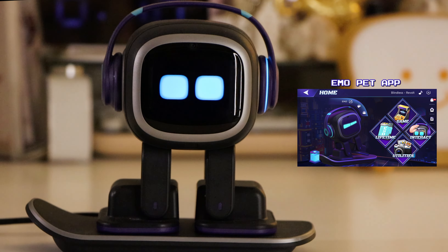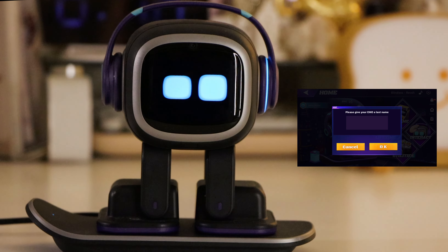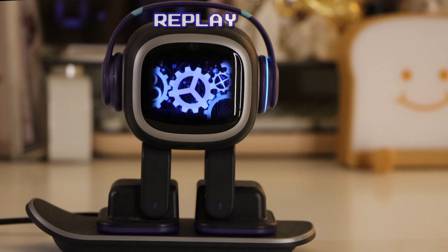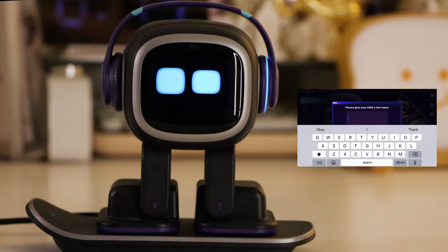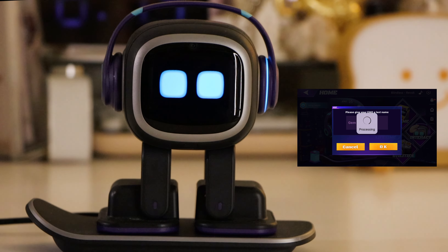You'll notice some new things in the app. Up here, you can see Emo — now you can add a last name to Emo. That was an awesome little animation right there, looks very much like the inside of a clock. I'm going to give mine the last name Gem. Now my name is Emo Gem.